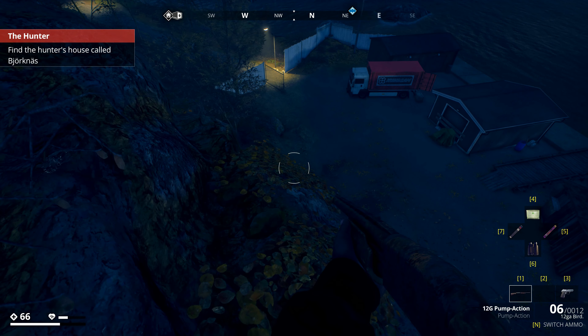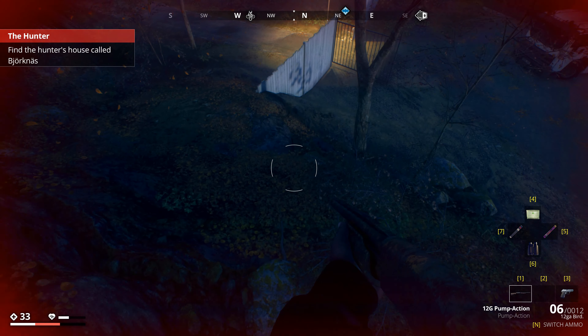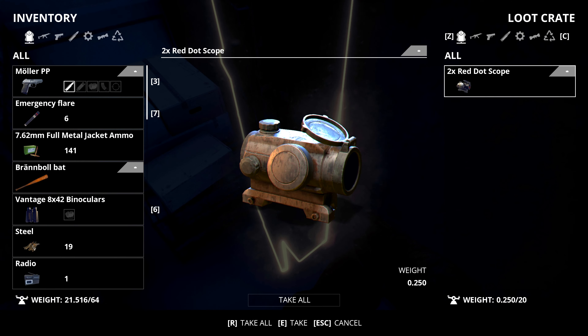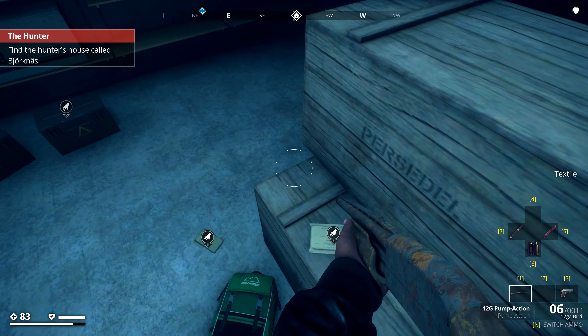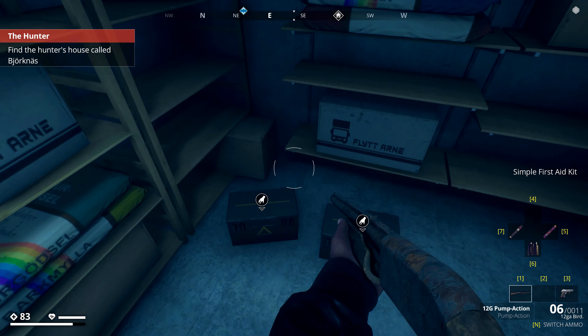I don't know whether I'll die from fall damage. Let's just run down the hill — screw it, I don't care about my legs. I don't need legs. Oh, we got a weapon — that scared me. God, I did not mean to do that. Jesus Christ. Never trust me with a gun in real life — I shoot it accidentally and scare myself.